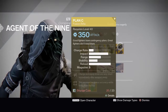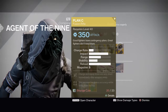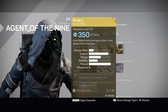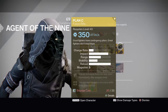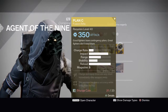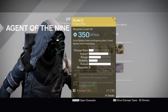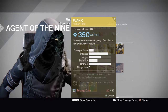The weapon of the week — I wouldn't really recommend it, but if you don't have it I recommend picking it up. It is the Plan C fusion rifle, 350 arc damage. Charge rate is decent, impact is really good, range and stability are decent, reload speed is way up there, and the magazine is pretty good for a fusion rifle.